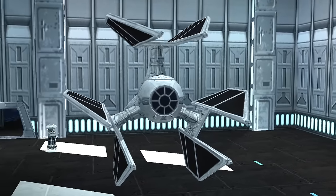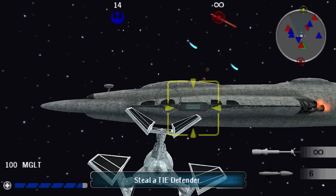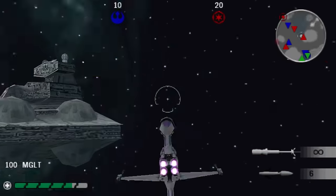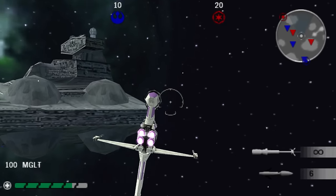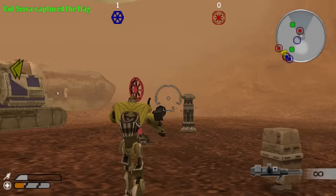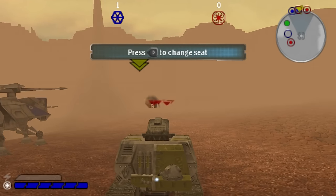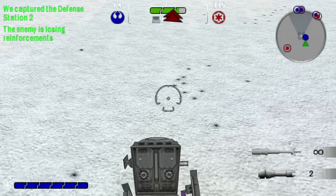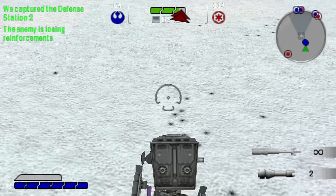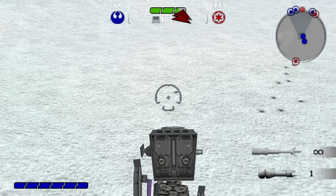To their credit, Rebellion did add in a few vehicles. For the Empire in space there's the TIE Defender, and for the Rebels there's the B-Wing, Ackbar's specialty ship. A couple of ground vehicles were added, but they kinda blend into the background. The only thing of note is the AT-ST's restrictive controls - it aims down all the time, so you can't shoot anybody that isn't directly on the ground in front of you.